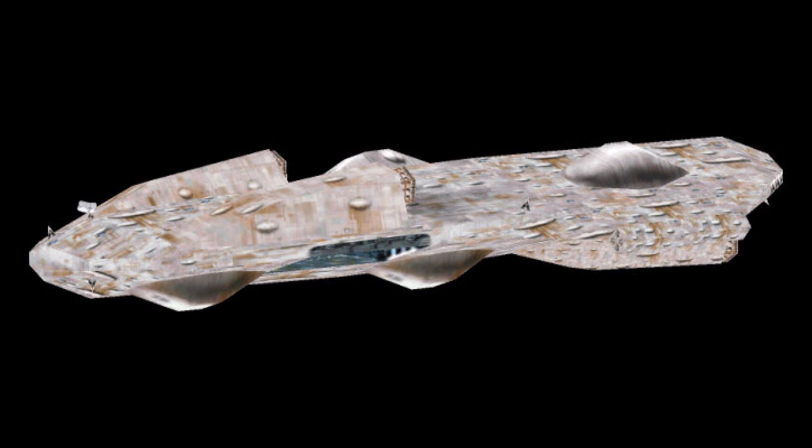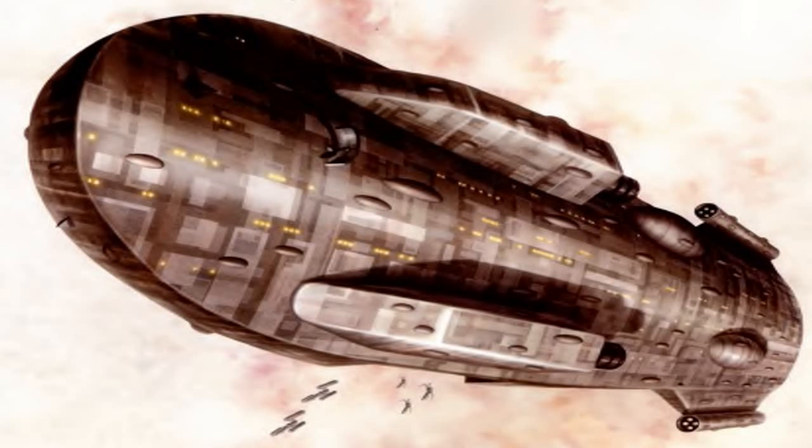Seventh are the MC-40A light cruisers. They were smaller ships used by the rebels that were equipped with powerful shields for their size.